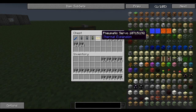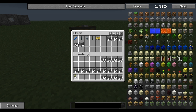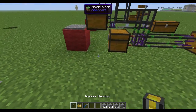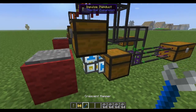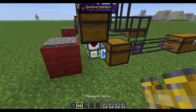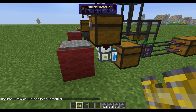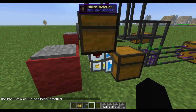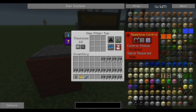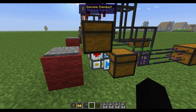You're going to want to take an item duct — you can use any of the item ducts. The impulse item ducts are quicker, opaque or transparent, it doesn't matter. The regular ones work just the same, not quite as fast, but much faster than the hopper. So take your impulse item duct and stick it right here. Take your crescent hammer and right-click on the top little junction to make it pull out of this chest and go into that one. Then take a pneumatic servo and right-click the item duct to upgrade it. It'll tell you the servo has been installed.